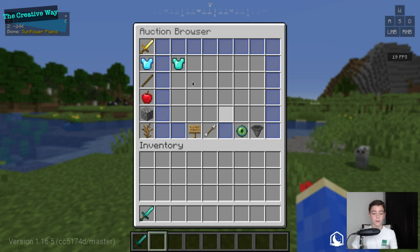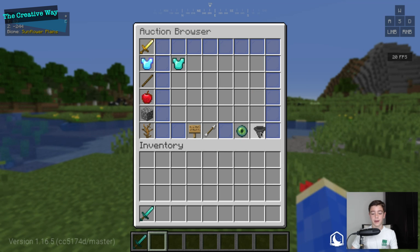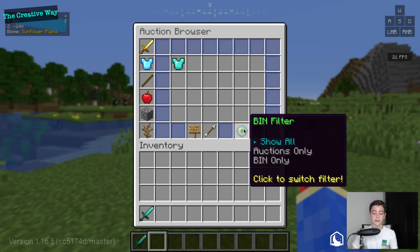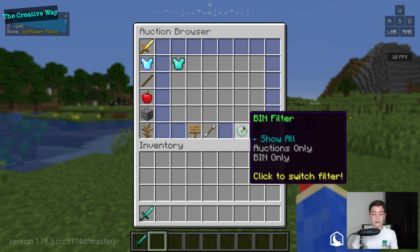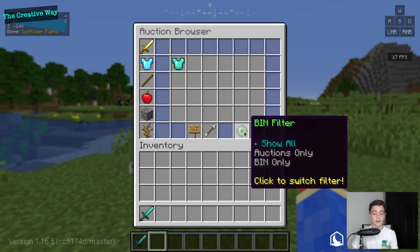If I wanted to sort by most bids on an item, I would click over here. It defaults to highest bid. If we select 'Auctions Only' it shows only regular auctions, and if we select 'BIN' it shows Buy It Now listings.